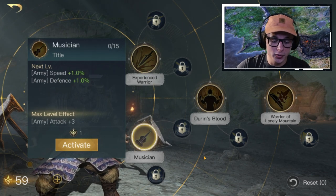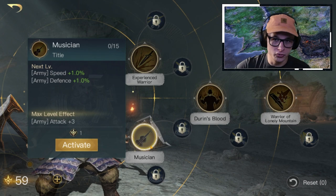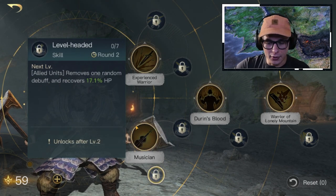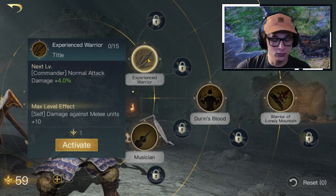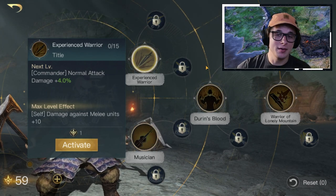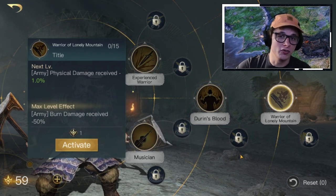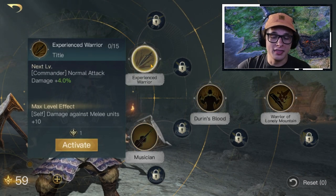Lastly, the final skill build is ranked at C — just a step below the Experienced Warrior build — and that is the troop healing build. You could run this with him at Respect 0 to 3, but I would suggest running the Experienced Warrior build instead. This is the Musician build with Relief and Level-Headed, but it's not going to be as good as even half of the commander damage build. If you have him at Respect 5, during Heart of a Hero you can switch to Musician and Warrior of the Lonely Mountain and earn some great gold over the weekends, but otherwise run Durin's Blood with Experienced Warrior.